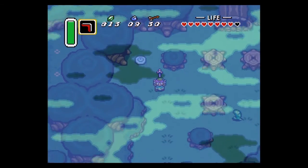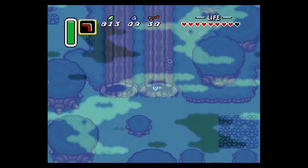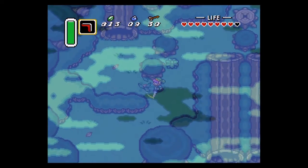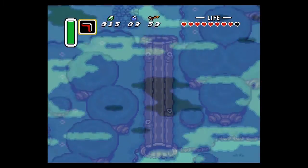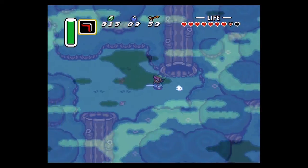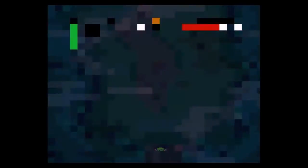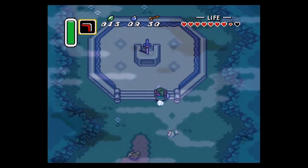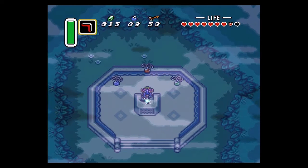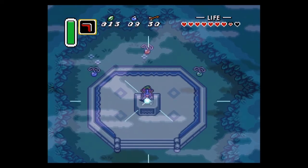This is the Master Sword — no, this can't be it. Too bad, I'll use it to kill that bug. God damn crow — they probably hit me the most out of every enemy in this game. So yeah, if you go in front of the pedestal, you can use the Book of Medora and it will tell you stuff.